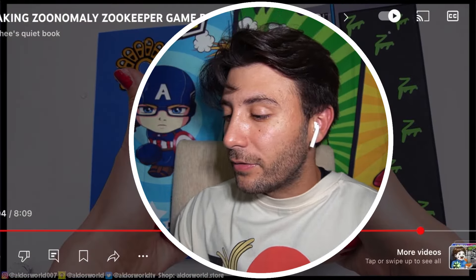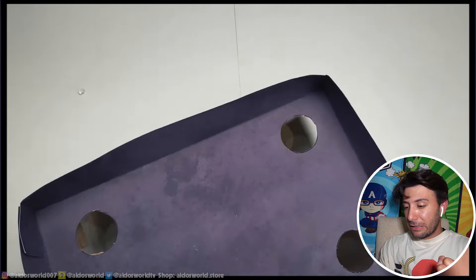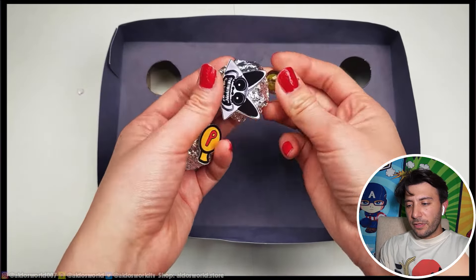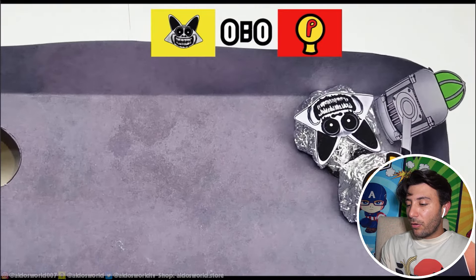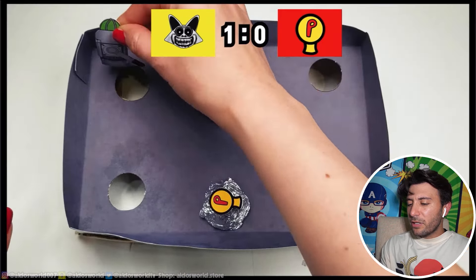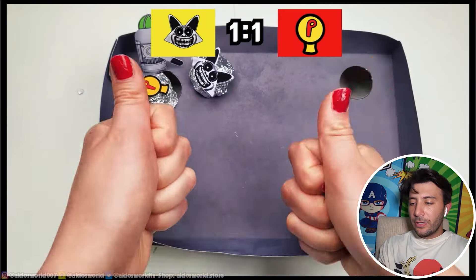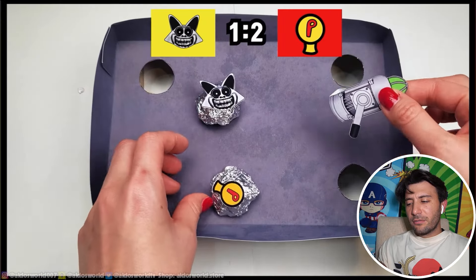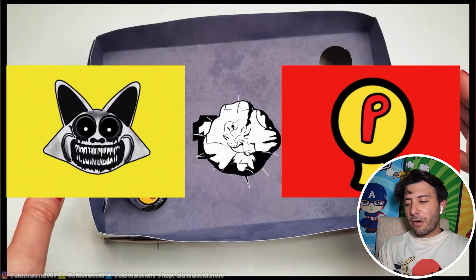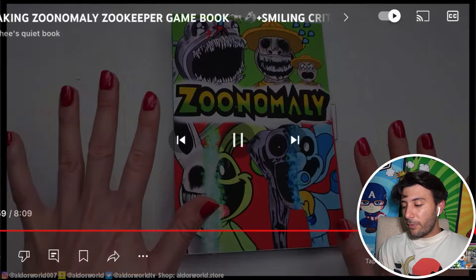What is behind this door? Let's find out — come on, open it! Is that a stove? Are we gonna cook something? Are we making Zoo Anomaly nuggets? It's a game — we gotta play a game! So apparently this is some kind of battle between two saran wraps. I think you have to put your saran wrap where the post is. It's the Smile Cat — I think the game book is done!